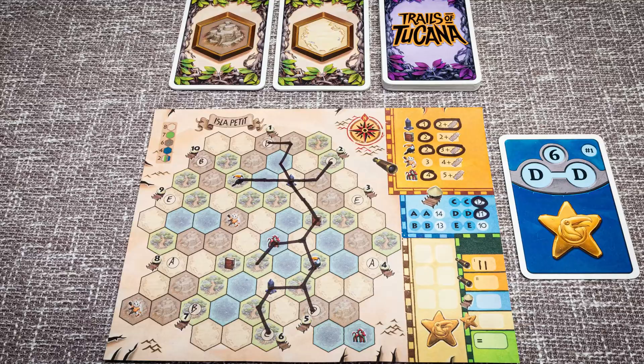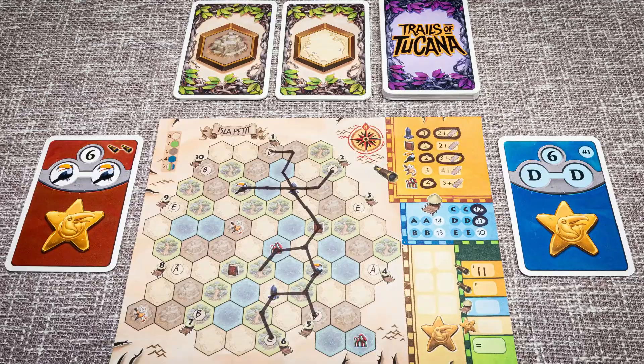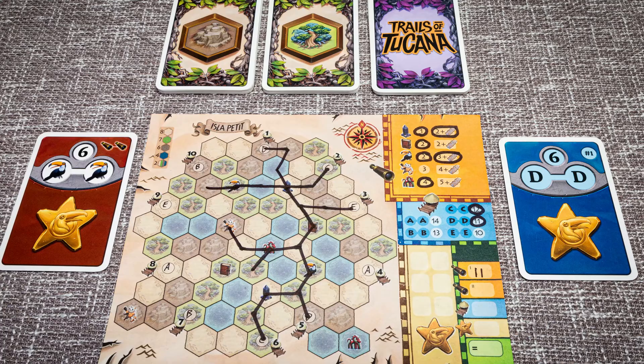Each time a harbour route is connected, players claim points on their player sheet and if they are the first to complete a particular route, for example D to D, they are able to claim a card that provides a bonus for themselves. At the end of the game, players add up all the points from their routes and bonus cards, and the player with the most points wins.